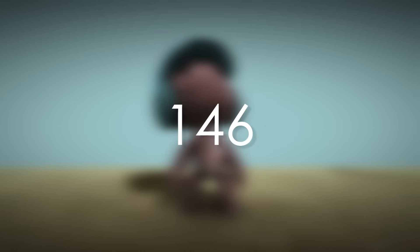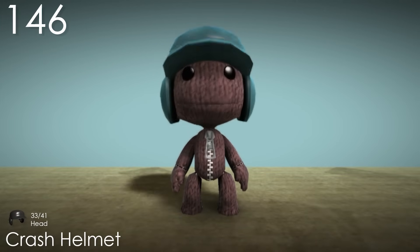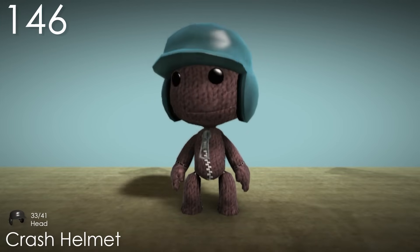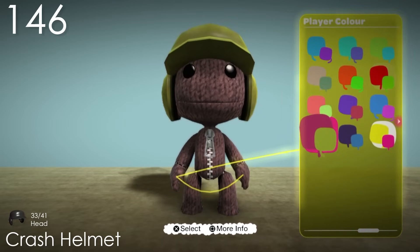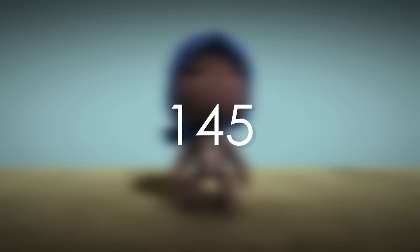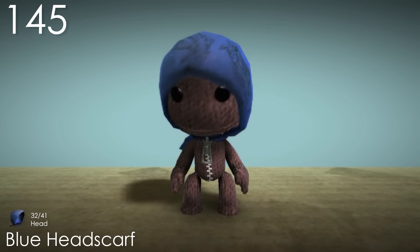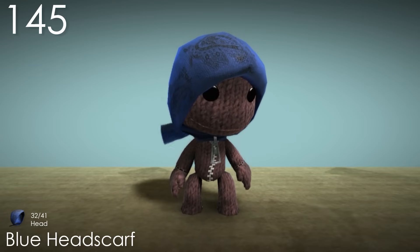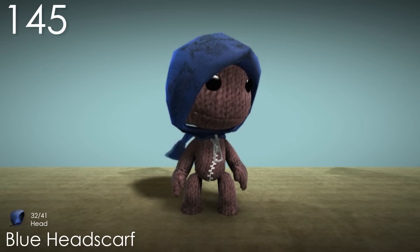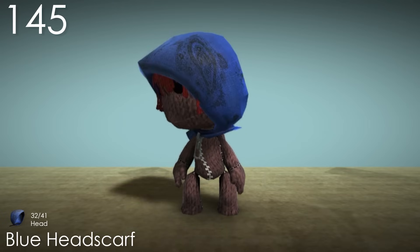Number 146: Crash Helmet. This is nice and basic for a starting costume, and I really like how shiny it looks. I don't think I like the popper colour much though, but it fits Sackboy nicely and is fairly recognisable. Number 145: Blue Head Scarf. This costume would still have been pretty good even if it was just plain blue, so the pattern on it really adds a lot, and the little scarf it has is cool too. Overall this costume is pretty good, and being able to wear hair with it is great.